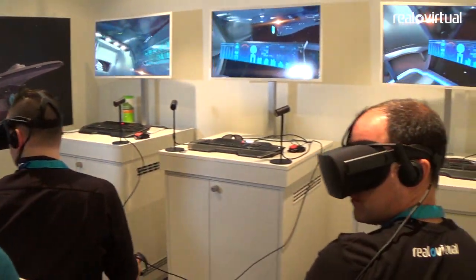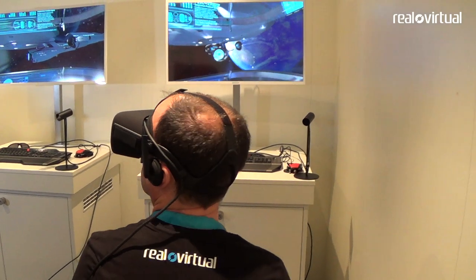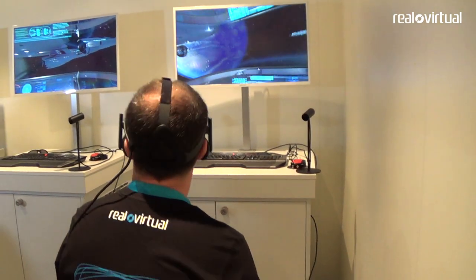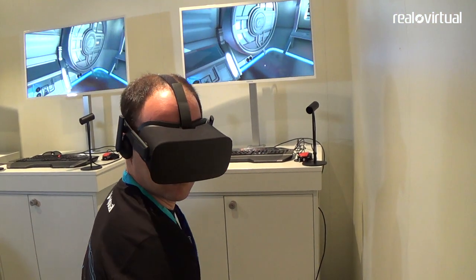The ship that you see on the left there is the USS Aegis — that's going to be the ship we're going to be on today. First of its class, and we're going to run you guys through a real quick Starfleet Academy training video, and then I will see you on the bridge.